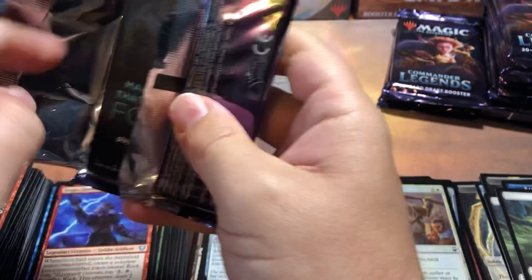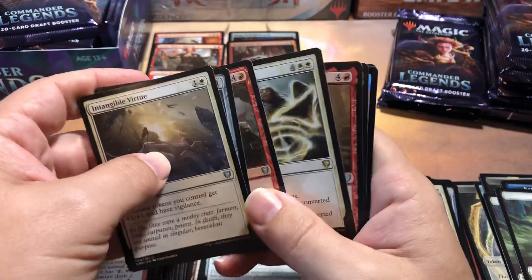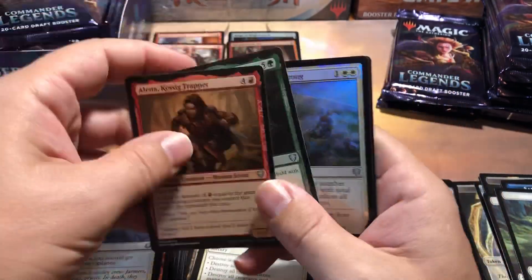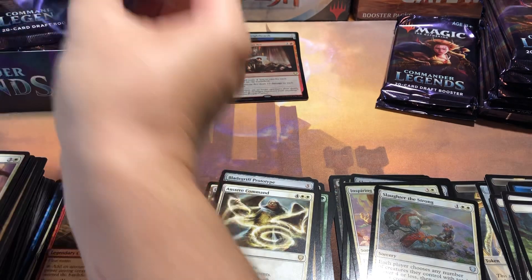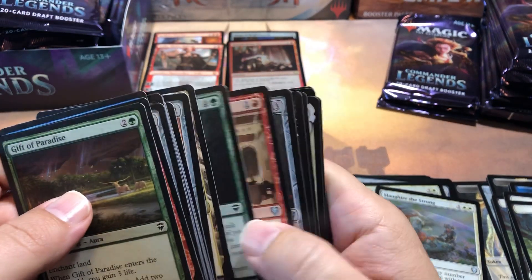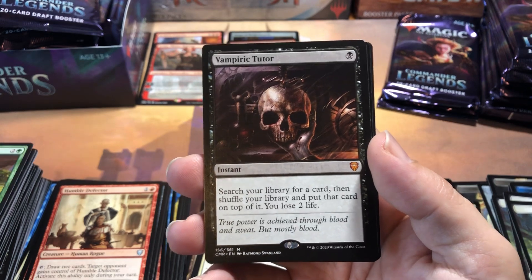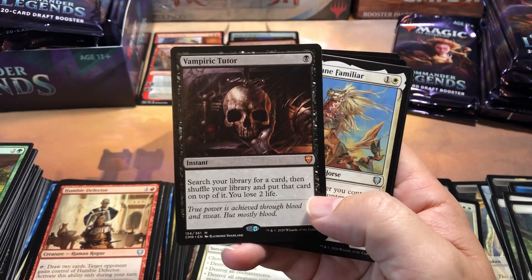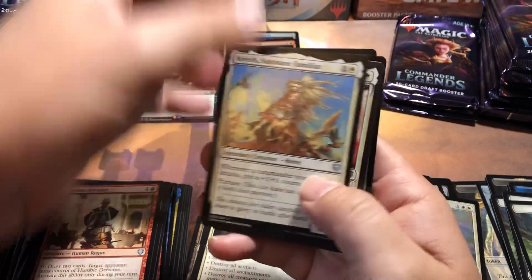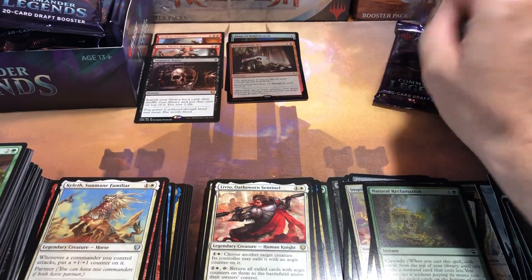We don't have a whole lot of mythics yet — only two, halfway through the box. That's a little scary. Austere Command... where's the good stuff? The last Commander Legends box I opened wasn't great either, didn't get any of the big hits. You really kind of need the big hits — oh finally, it's about time! Finally got the Vampiric Tutor! I've been wanting this since the set came out, this was the main card I wanted to pull and it kept avoiding me. Finally, six boxes in, I finally get it!